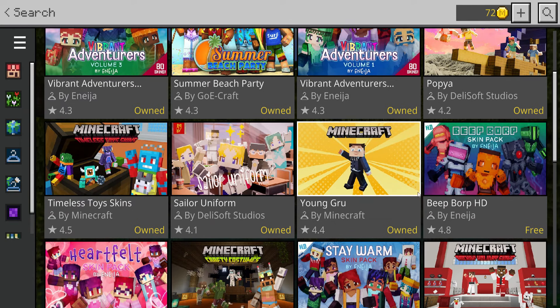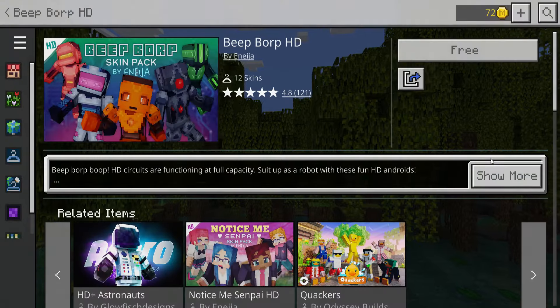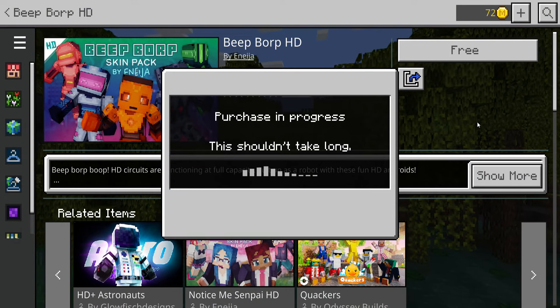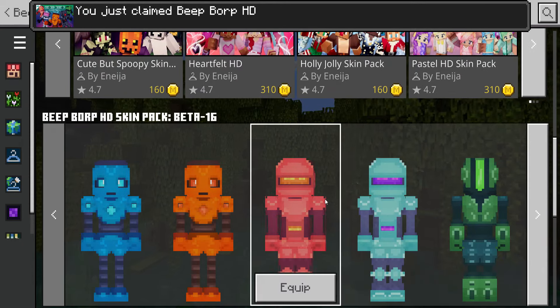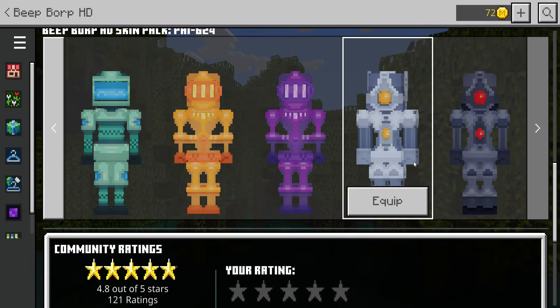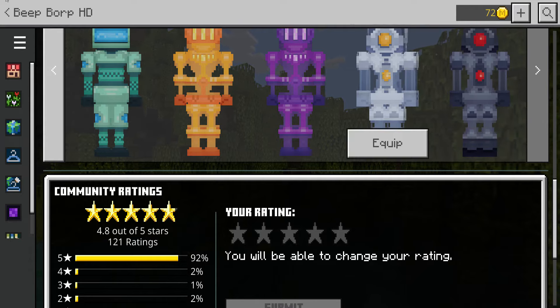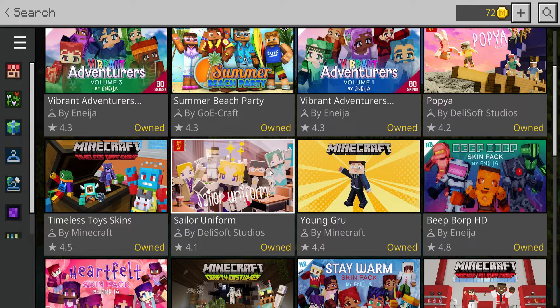You can see what I have owned and scrolling down the first one is an additional one from what I saw earlier — Beep Warp HD. Let's click on it, first thing I want to do is click 'Free' so we can grab it. There are 12 skins, we'll do a quick look. I'm not going to go through the names like I normally do, just click through them. Make sure you rate these so that other people can see them.